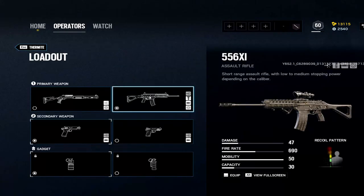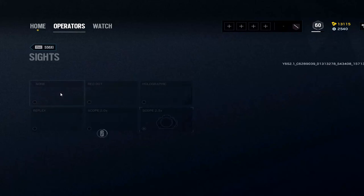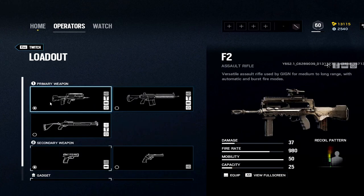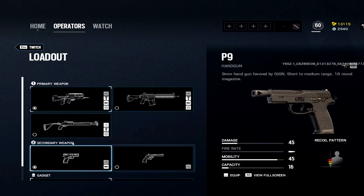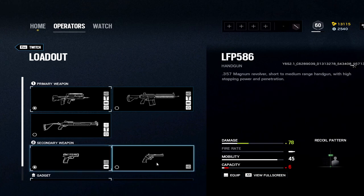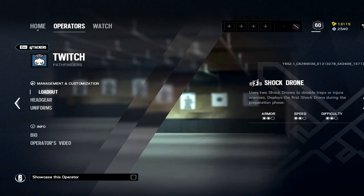Thermite: we have the 556XI — 2.5x or 2x depending on preference. Comp, angled grip. If you're struggling with recoil, switch to a 2x; if still struggling, switch to vertical. M45 pistol and stun grenades. The F2 can be really good — 1.5x, flash, vertical. I don't go with the revolver because I prefer the pistol with 16 rounds over just six, even though the revolver does drastically more damage. Claymore as well.